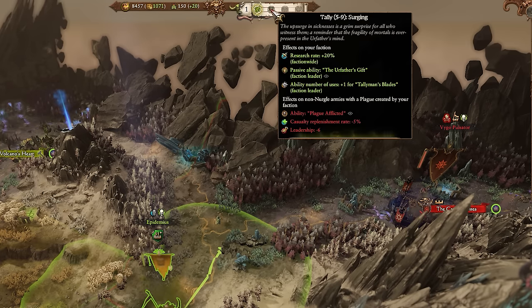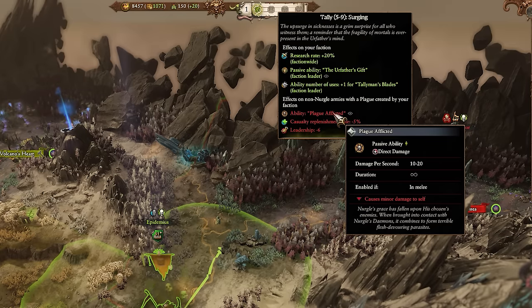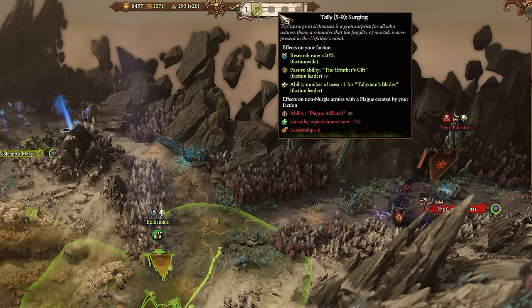At the Surging tier, your faction gains 20% increased research rate and Epidemius' ability gets upgraded to Earth Havours Gift, which instead spawns a Spawn of Nurgle. He also gains another use of his Tallyman's Blades ability, which is his unique ability in battle. Non-Nurgle enemies affected by plagues will gain the Plague Afflicted ability, which deals constant damage over the course of the entire battle, and they suffer reduced casualty replenishment rate and even more leadership debuffs.